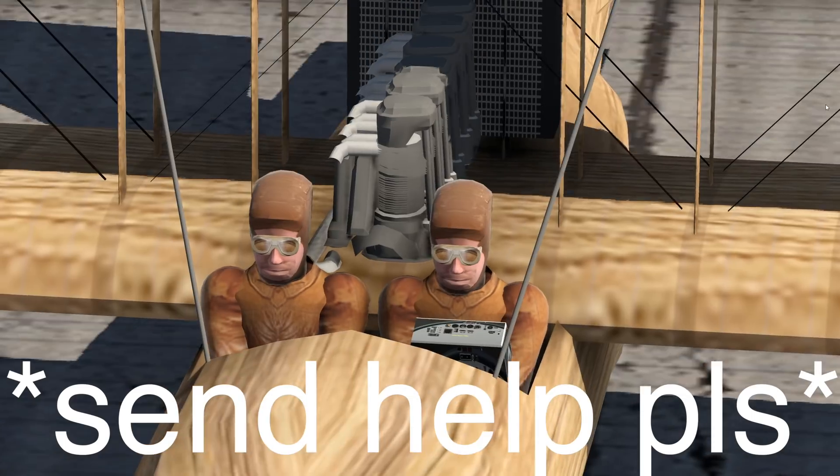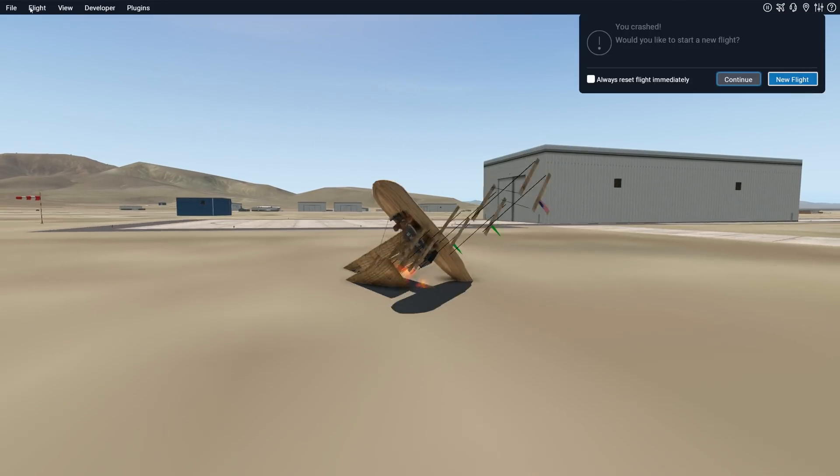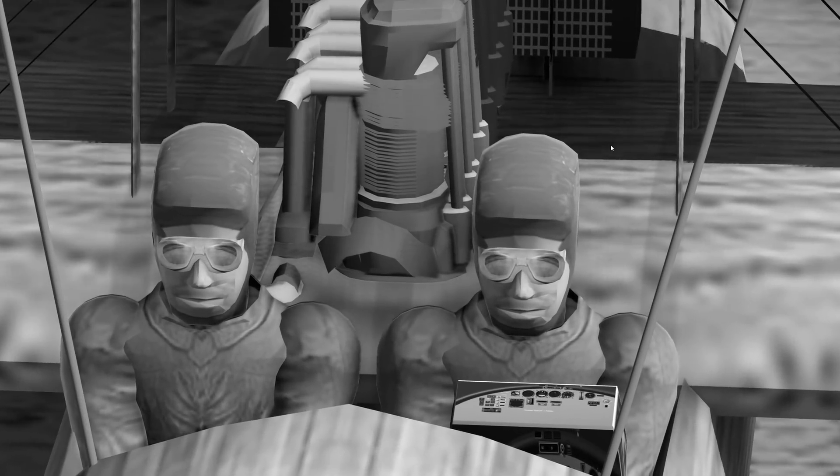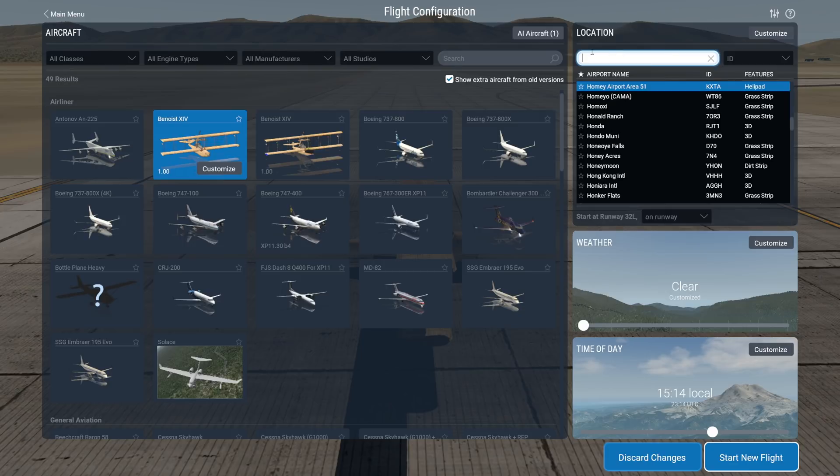All right, this thing properly flies, even though those pilots must be very uncomfortable. But to properly compare it to a modern float plane, let's spawn into a sea strip.